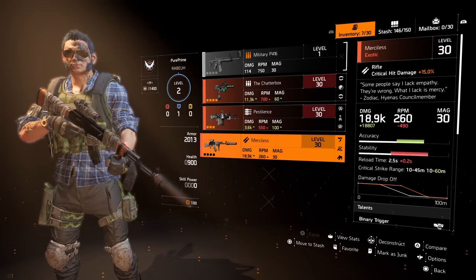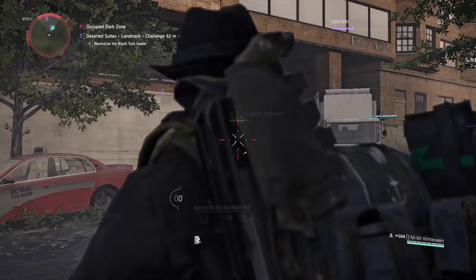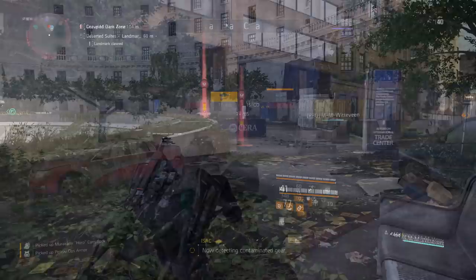After that you just have to log off, log on to your main character, and you can begin the hunt again. Let's go guys! If you got lucky with the Pestilence, just go after that again — just go into the dark zone and kill it. Or if you don't want to be in the dark zone, just run around in the main game.